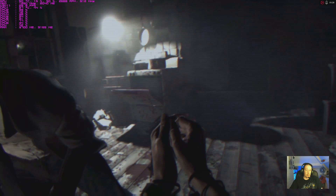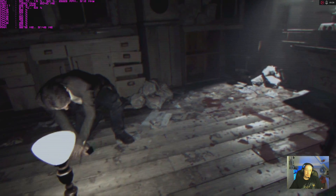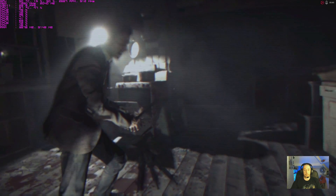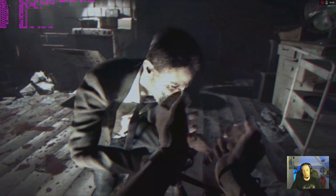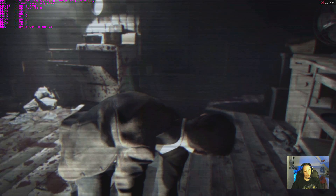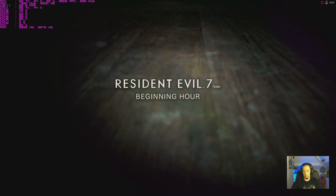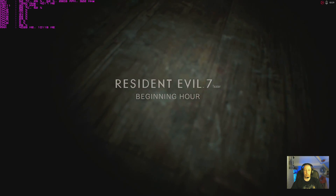So we've got your typical scary movie scene. That's a good start - a little tied up. And he's got a knife, that's handy. Nice loading screen there Capcom, well done, very impressive. Oh dear. Okay, I'm on the floor - lovely. We got the message, Resident Evil 7, we know.